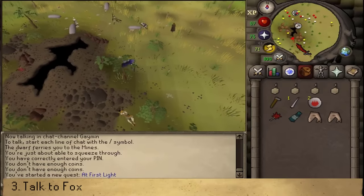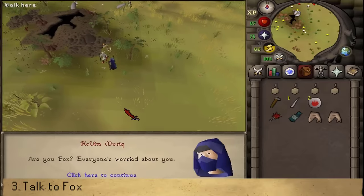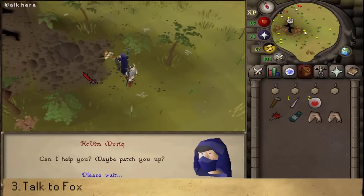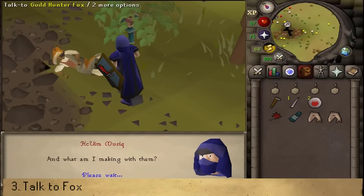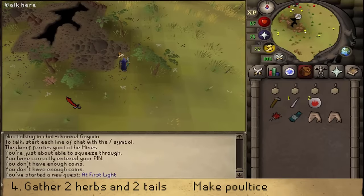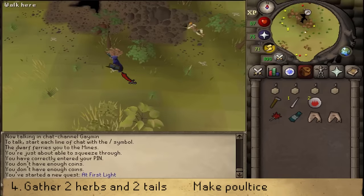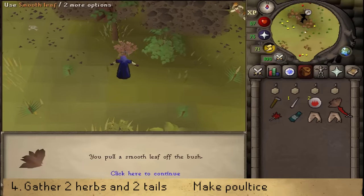Let's talk to Fox — he will have a massive cut in his stomach from being ambushed or attacked. After speaking to him, go a bit west and you should find a brown bush. Pick the leafy bush to grab a herb.